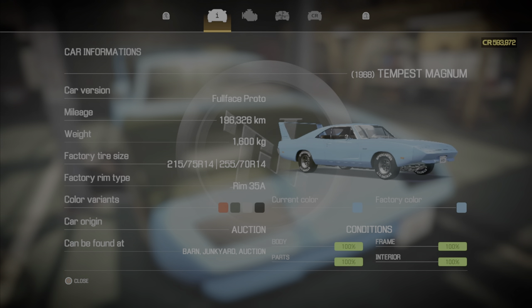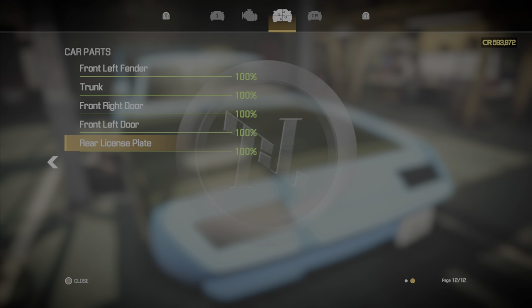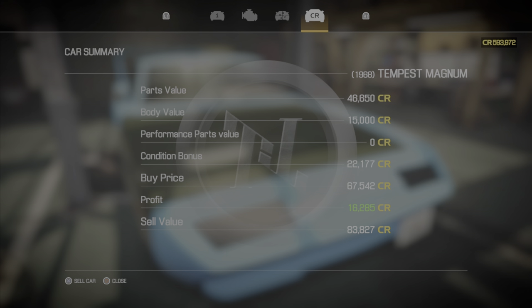Always check your Car Status and always check the conditions in the bottom right corner — body 100%, parts 100%, frame 100%, interior 100%. That's what you want in order to sell it and make a profit. I bought this one too expensive at the auction — they highballed me — so my profit is only 16,000. Pretty bad. You don't have to put performance parts on the car, just replace everything 100% brand new.